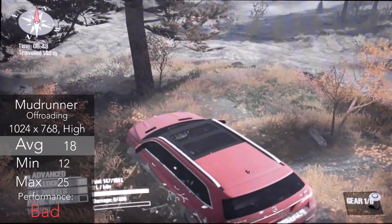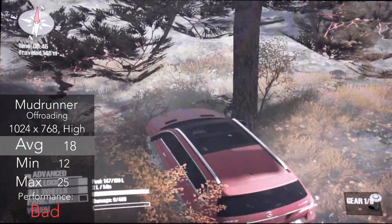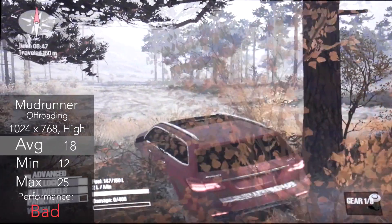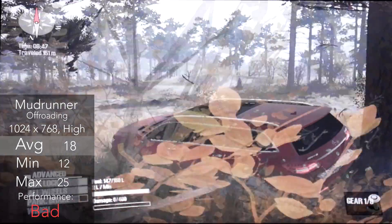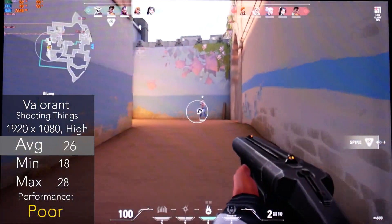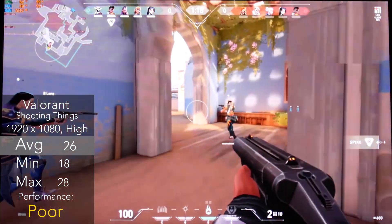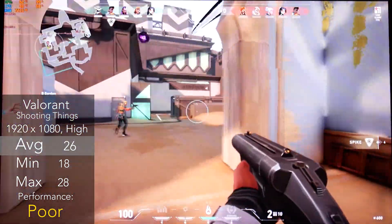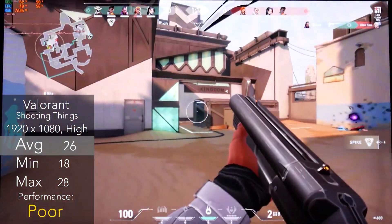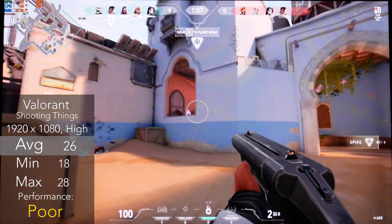Next up, doing some off-roading in Spin Tyres Mudrunner, running at 1024x768 high settings, where we pulled off an average of 18 FPS, which wasn't playable. The game didn't look great at all, and overall this title won't run on a 7470. And to finish us off, a new title with Valorant running at 1080p high settings — we actually pulled off a pretty respectable 26 FPS with no real lag or stutter during the game. So if you want to play Valorant on your 7470, it will run okay.